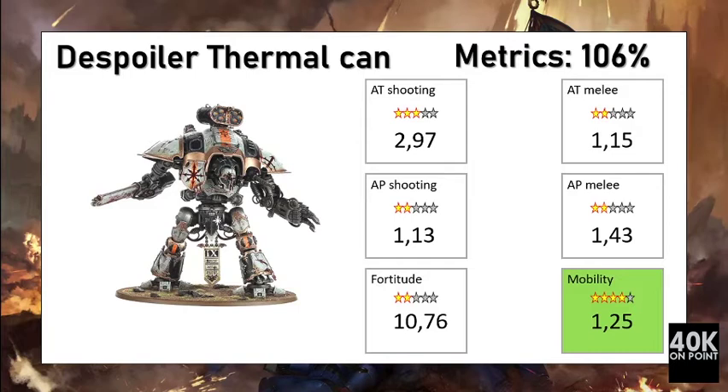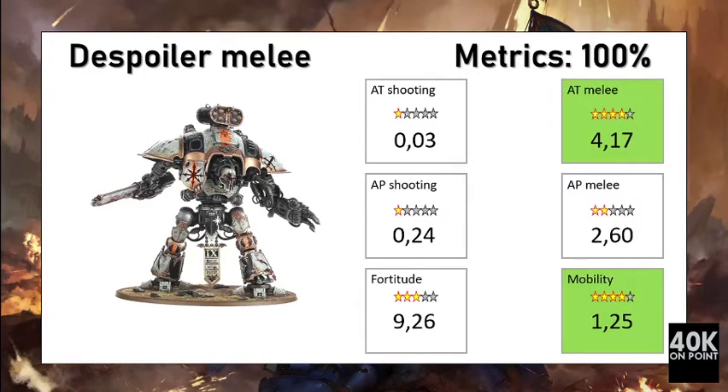For 400 points, the Despoiler specialized in melee with two melee weapons gains plus one attack and plus one to Weapon Skill. It gives a unit that is definitely worth its points — no shooting damage output, but good melee damage output. Its fortitude score is below average, making the damage output roughly equal to its defensive cost. If you are a good observer, you would notice this.